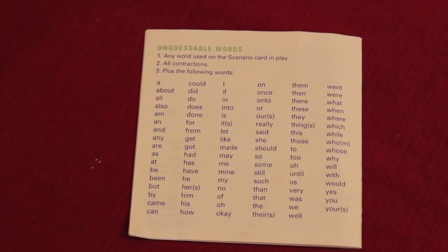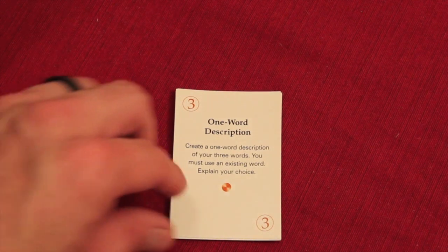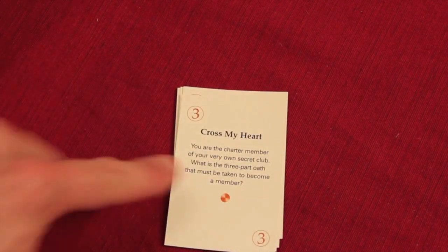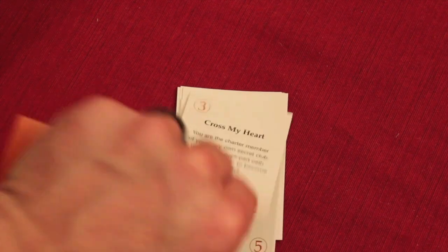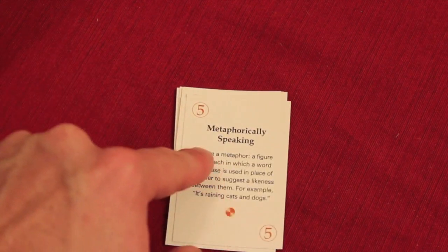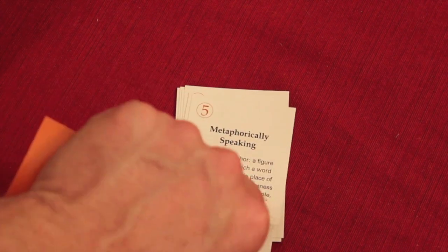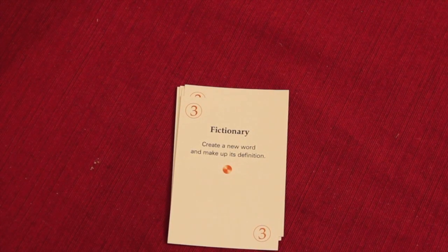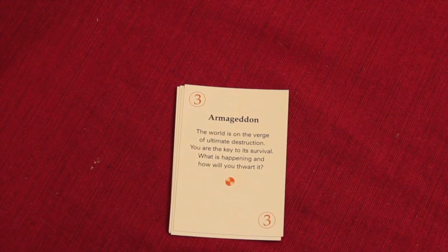Let's take a look at some other scenario cards. Here's a three-pointer: 'One word description — create a one word description of your three words. You must use an existing word. Explain your choice.' That one's tough. Another three-pointer: 'Cross my heart — you're the charter member of your very own secret club. What is your three-part oath that must be taken to become a member?' It's a five-pointer: 'Metaphorically speaking — create a metaphor, a figure of speech in which a word or phrase is used in place of another to suggest likeness between them. For example, it's raining cats and dogs.' That one's really hard — that's why it's five points. 'Fictionary — create a new word and make up its definition.' Remember, you have to use one of each of the three words that were spun. 'Armageddon — the world is on the verge of ultimate destruction. You are the key to its survival. What is happening and how will you thwart it?' So there are all these crazy scenarios.